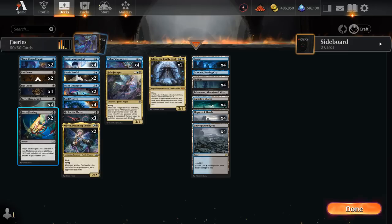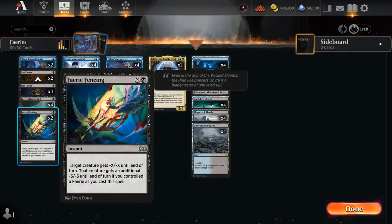We also have two copies of Fairy Fencing, which can be cast for X equals zero. If we control a Fairy we still give an opposing creature minus three minus three until end of turn, but we can also sink additional mana into it. So yet another spell that gets better with a Fairy on the battlefield, but also something we won't be casting on turn one.